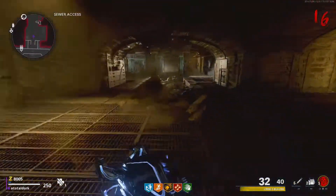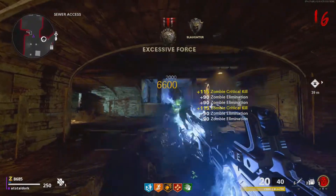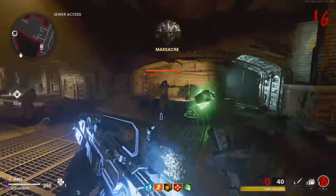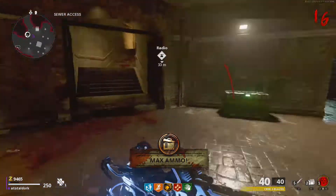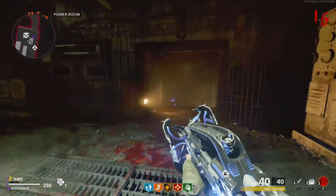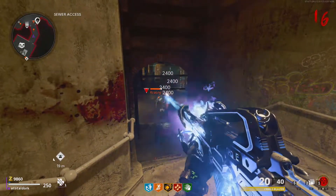Starting with the worst version, we have the Blazer mod, which shoots a steady laser similar to the D.I.E. Electra Bolt variant of the machine's wonder weapon. The Electra Bolt is often considered one of the best variants of that wonder weapon, so it might be a little surprising to see what is essentially a clone of that wonder weapon at the bottom of this list. But there are a few key differences that make the Blazer mod worse.